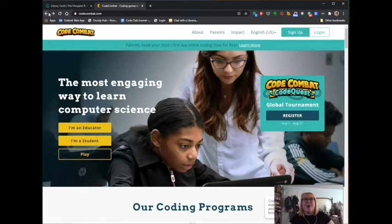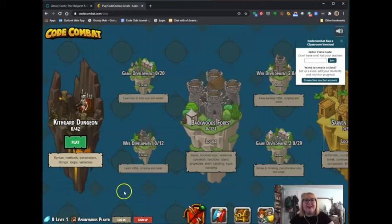Once we get into Python, I think you're going to see that it's very similar to Scratch and I think you guys are going to enjoy it a lot. So we're going to go to CodeCombat.com — I'm going to let you type that in. And now we're going to come down here where it says play, so select play.